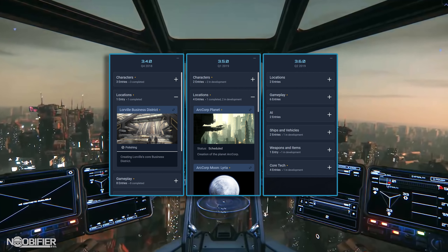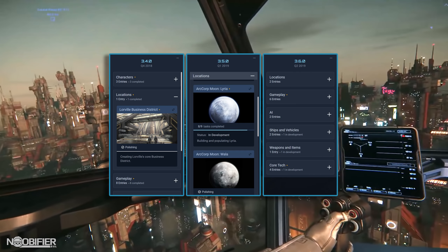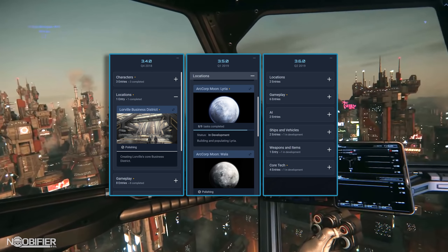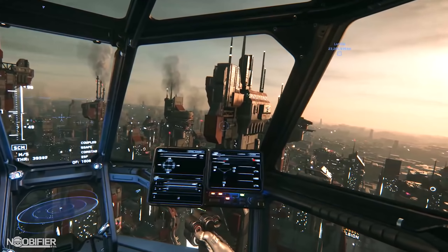ArcCorp has two moons, Lyria and Walla, which are both also expected. The release of ArcCorp, to me, is a great milestone as the population of the universe is more than just a couple space stations and an outpost.